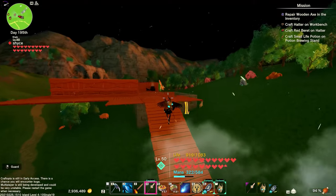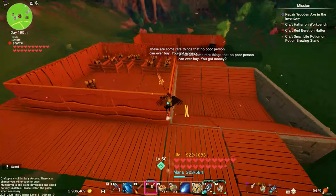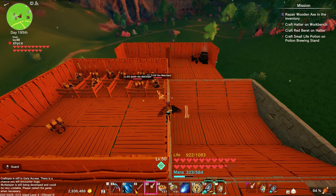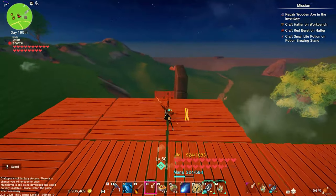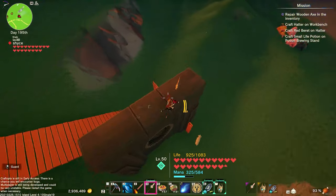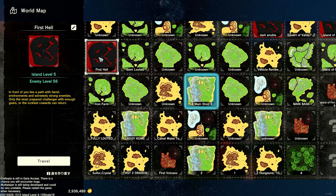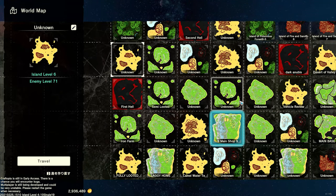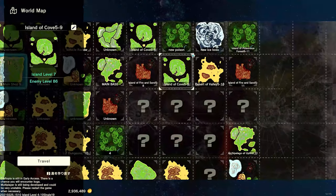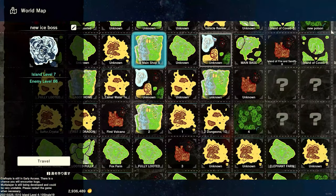First of all, we have to look at what the merchant is. The merchant is a passive mob — I don't think a merchant being an aggressive mob would be a good thing. They can spawn on every single island except the hell island; they do not spawn on hell islands. They spawn on every other island in the entire game, including poison islands and frost islands.